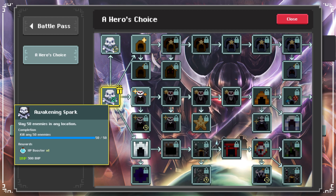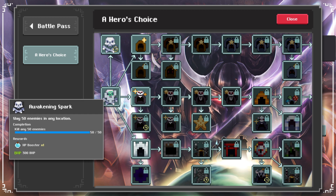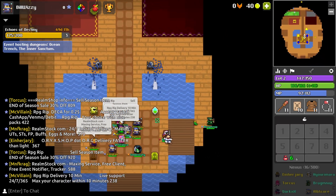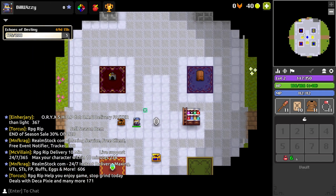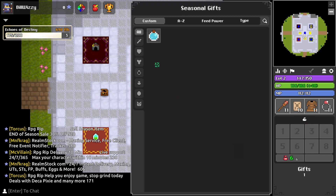If you press the flag on the right hand of your screen you can see the mission log. Here you can also press the missions in order to collect their rewards. Another important thing to know is that you can store items in your vault, and there's also a separate storage for stat potions.